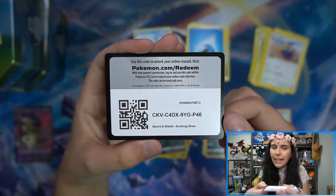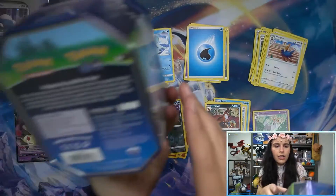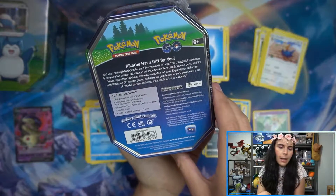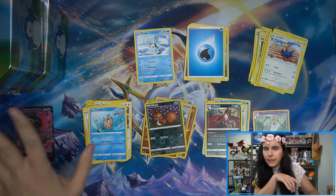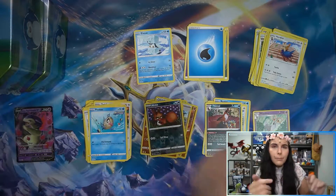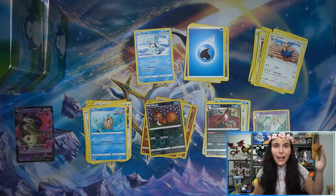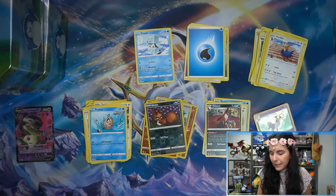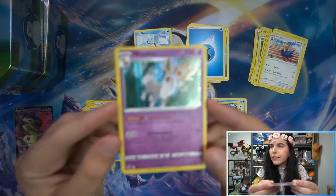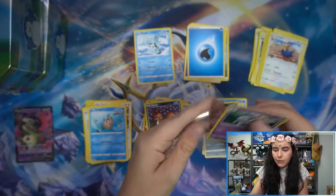So that does it for the last of our regular TCG packs. Looking at the back — yep, four Pokemon Go packs inside here. So all the next few packs coming up will be Pokemon Go. No more Evolving Skies, no more Astral Radiance, no more Brilliant Stars. But hey — out of the five packs here, we did get one Holo Rare, the Weird Deer, so that's a nice little bonus on top of the Typhlosion.